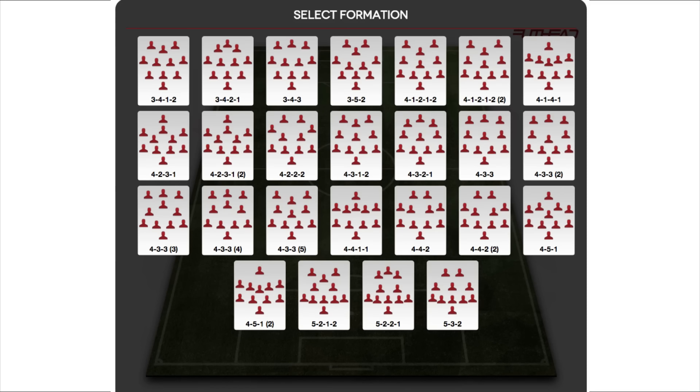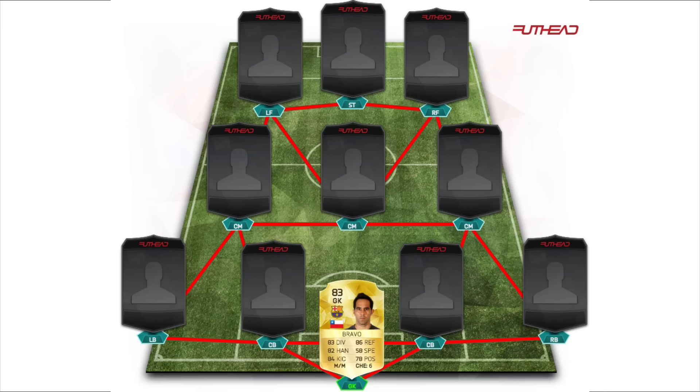Let's get right into the squad. In this team we are going to be using the 4-3-2-1 formation. It's one of my favorite formations this year - it has a good four at the back defense and three people to get up there and score many goals. In goal today we are going to go with Claudio Bravo.